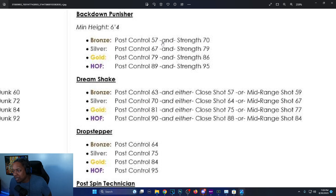Back Down Punisher on 2K23 had no requirements for bronze — everybody could get it on bronze. Now for silver you need post control 67 and strength 79, whereas before it was 72 post control or 76 strength as an 'or.' Now it's an 'and' — you gotta have both. Gold is 79 post control and 86 strength; before it was 80 post control or 86 strength. Hall of Fame is 89 post control and 95 strength; on 2K23 it was 87 and 94. Big difference now that you need both.